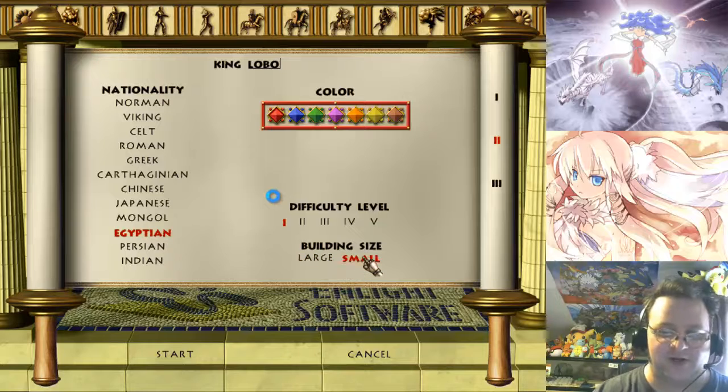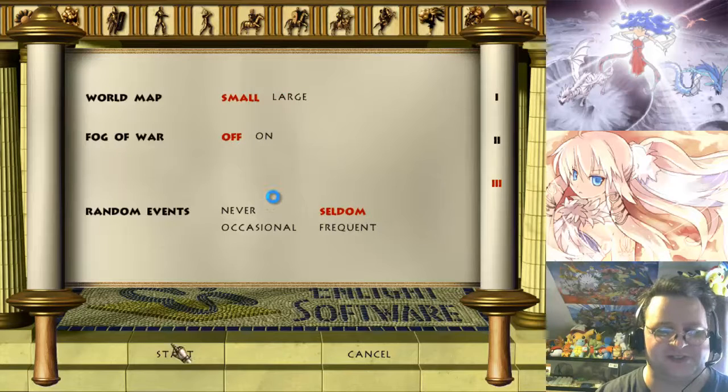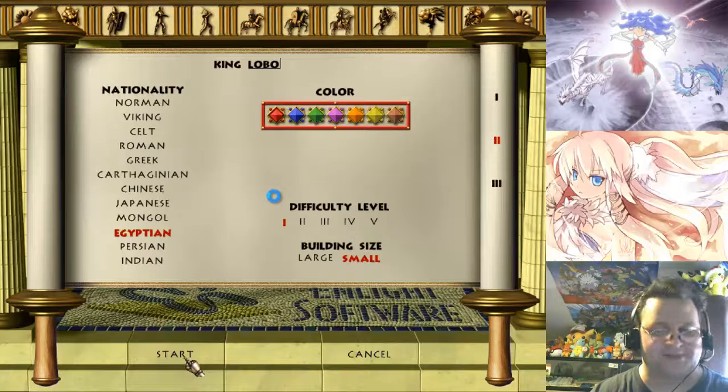I figure it's probably the one I want to go with, and we'll go with small building size. I think we'll go with the small world map, just so it's a bit easier, because the big maps are a pain in the butt. I really don't care for the big maps — it just puts everything way too far apart. Sure, it allows you to make even bigger empires, but unless you're trying to go for a massive high score that can never be topped, I don't see the utility.